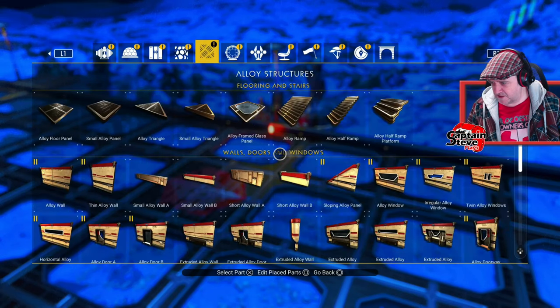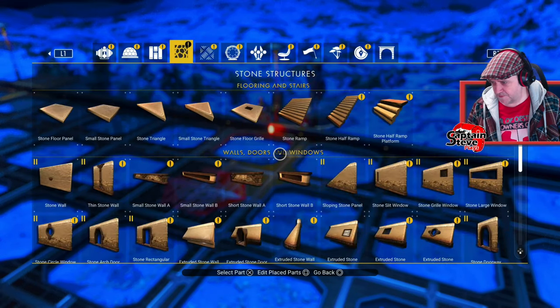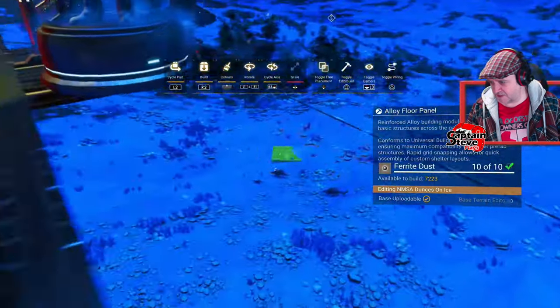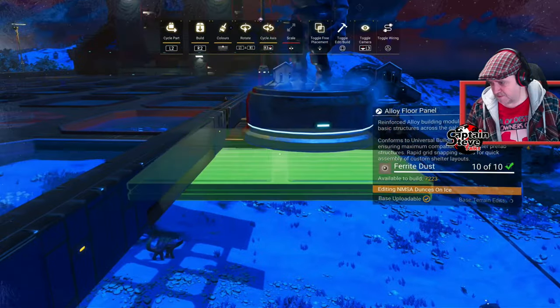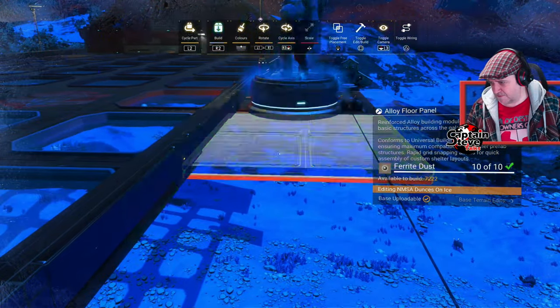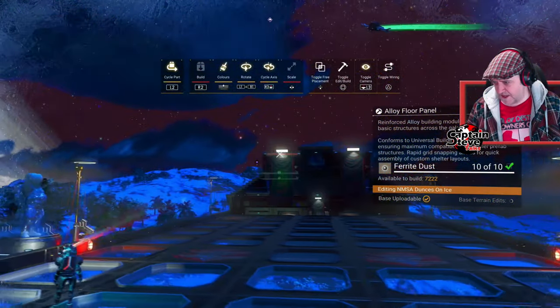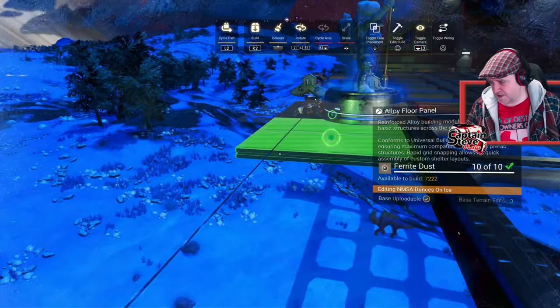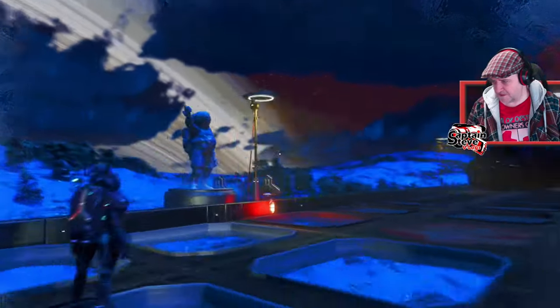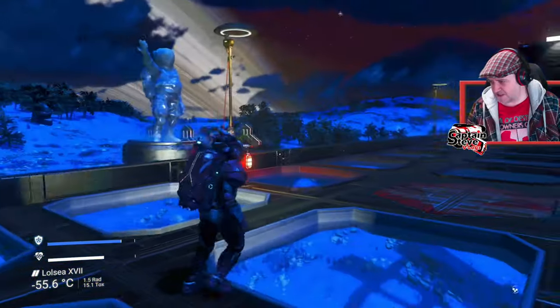Not perfect, not brilliant, but it is what it is. I could get another metal floor panel and just stick it underneath him to make it look a little bit more in keeping. There we go. I'll put that there. I suppose I could even put another ice statue next to him, but we're going to run out of room at some point.